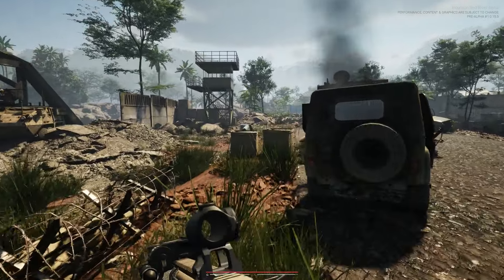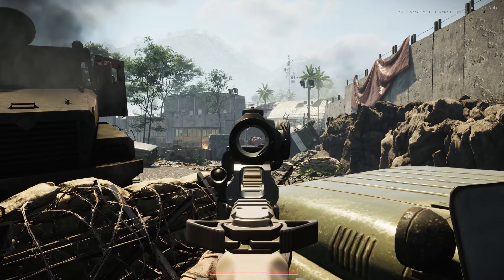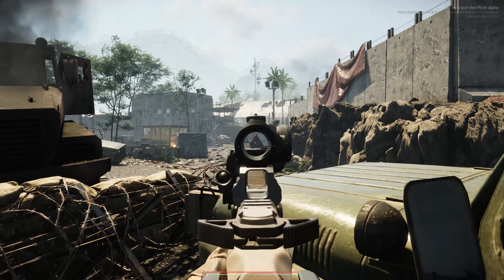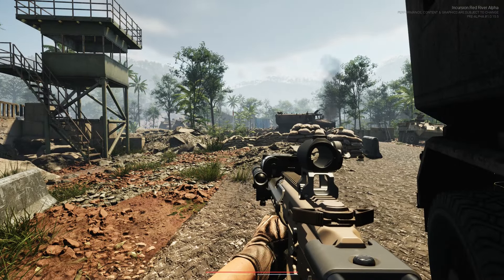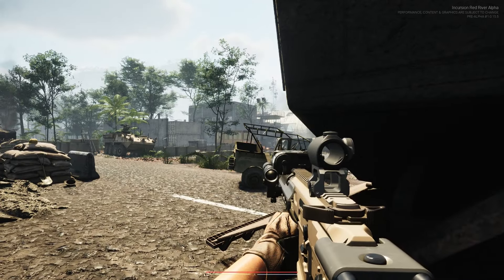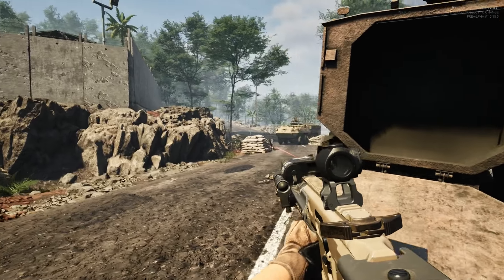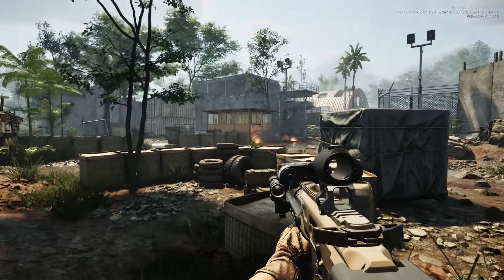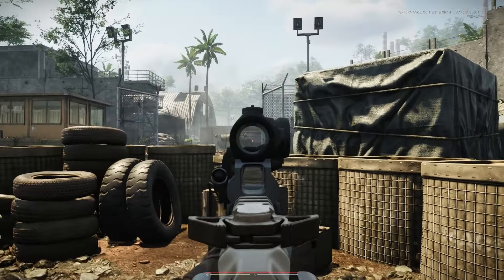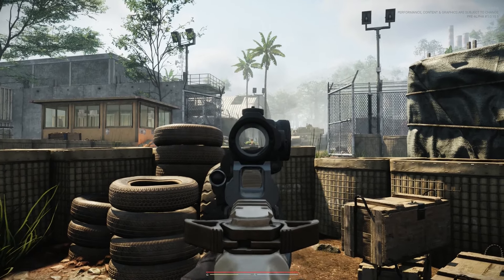I can hear movement on this wall here, so we really need to be careful because the AI is pretty difficult. Speaking of AI — there's one there. We're not going to engage him yet. Let's move to cover. One down. This is an extraction that opens up that we looked at on the map. This doesn't open for another 14 minutes, I believe. Tower looks clear. I still hear movement on the other side of that wall, so there's definitely guys up and around there. This is that main entrance I talked about.